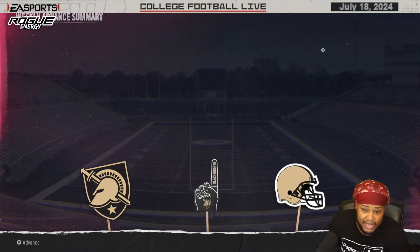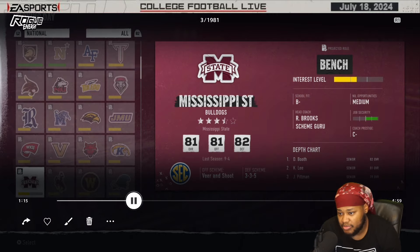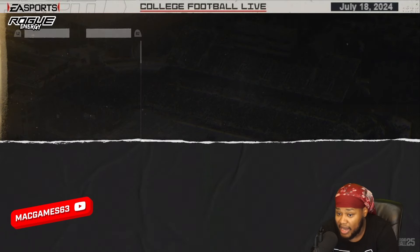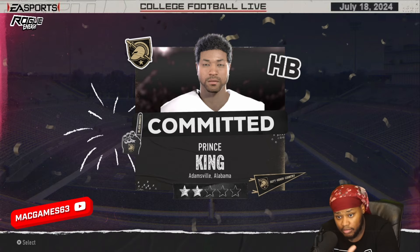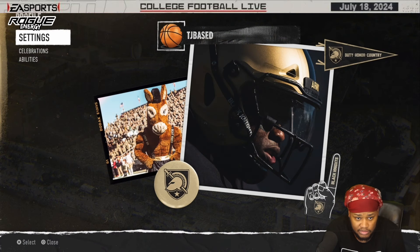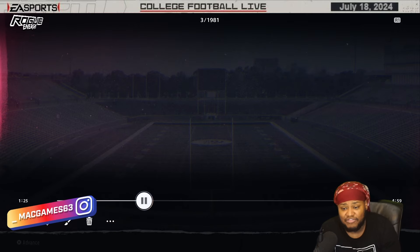I'm showing you guys — I did a running back right here. I thought it was a prestige issue. Coach B-minus prestige at the school. We got the running back last on the depth chart. Basically, after you commit to the school, you want to go ahead to settings.